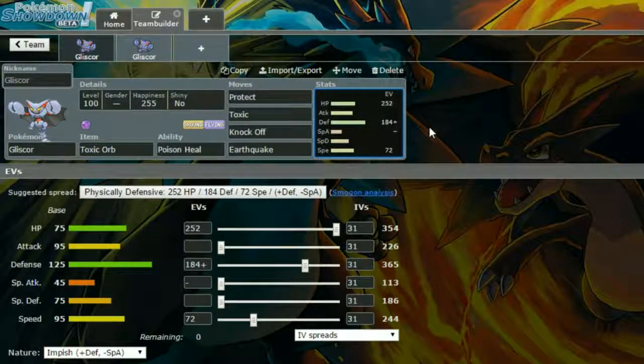Earthquake is our last move. It's strong STAB, and really destructive on Gliscor. In general, I really like it.